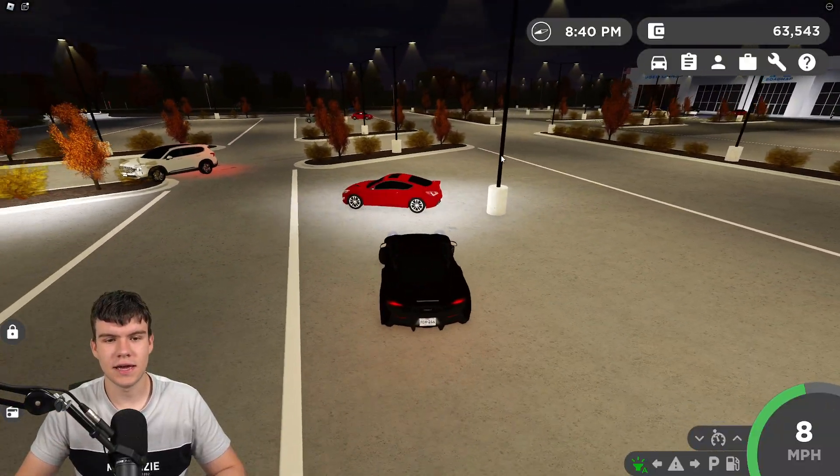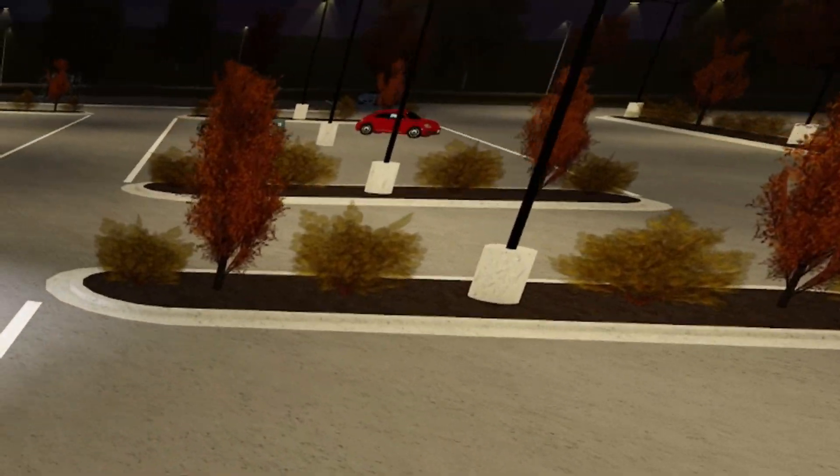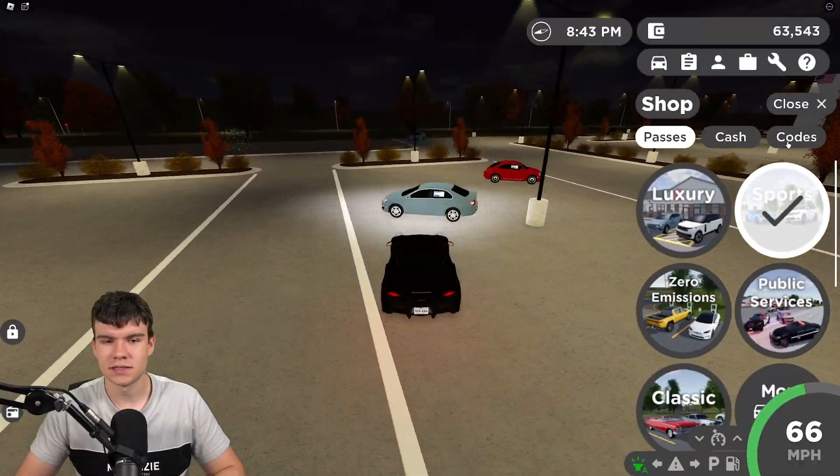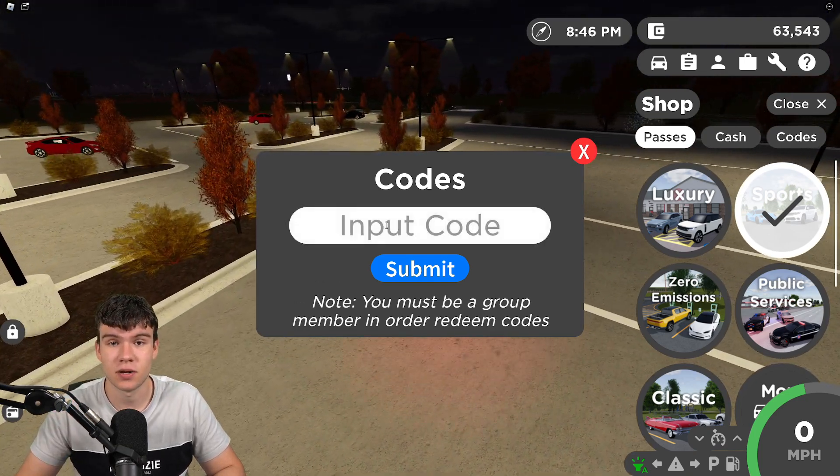If you do not know how to redeem codes in Greenville, what you're going to want to do is go to the right, click on the shop button, then click on codes. After that, the code menu will come up and you can enter them in.